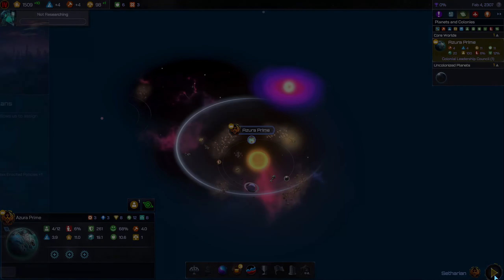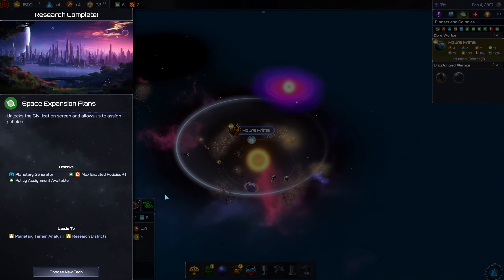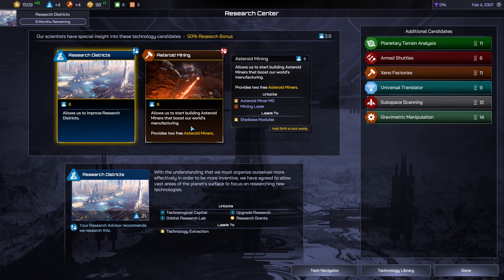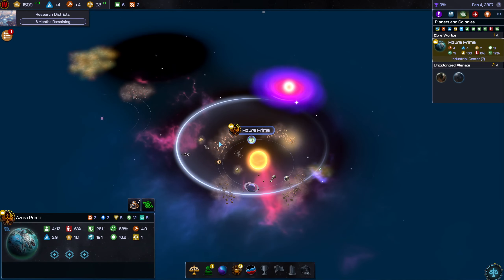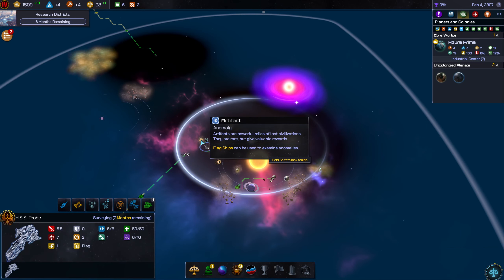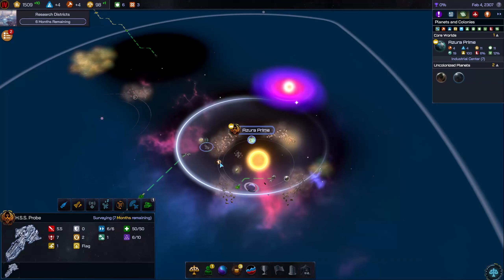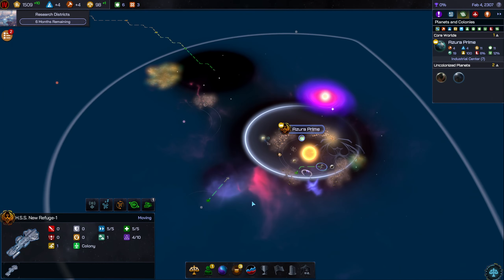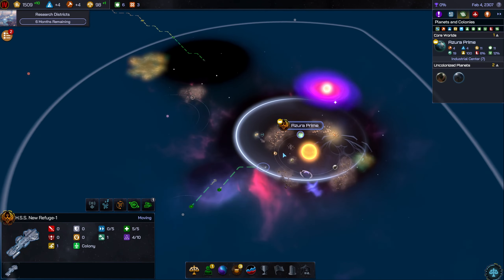Let's go ahead and hit play and move on to the next turn. We got a civilization screen that lets us assign policies. There's a new tech — research districts are probably better. Let's go ahead and move forward. I want you to survey it, not abandon it. I feel like there's something over here so we'll move in this direction.